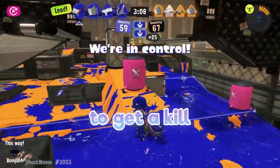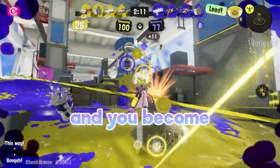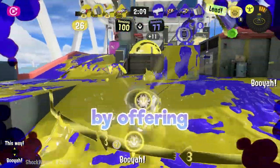You don't need to aim perfectly to get a killer assist. Hitting opponents once or twice allows teammates to easily finish the job, and you become more of an important asset to your team by offering that kind of assistance.